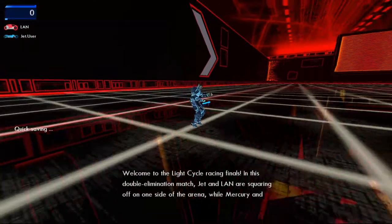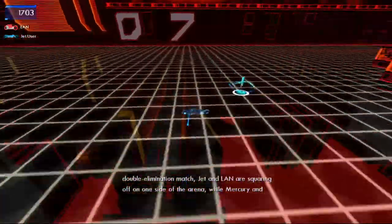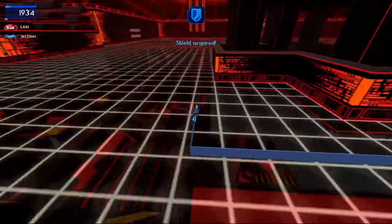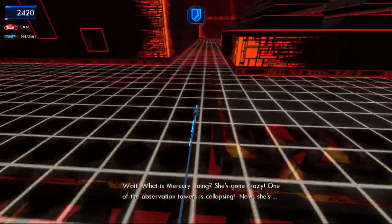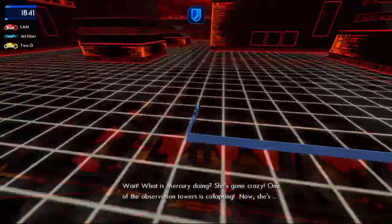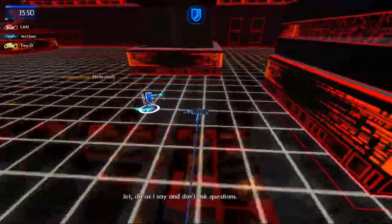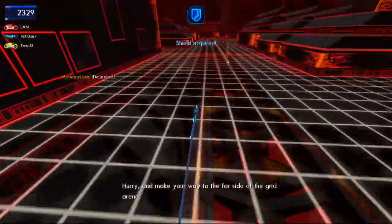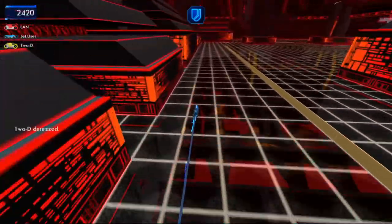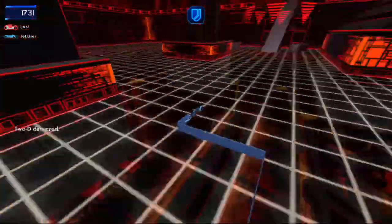Welcome to the light cycle racing finals. In this double elimination match, Jed and Land are squaring off on one side while Mercury and Junie are on the other. But then: what is Mercury doing? She's going crazy — one of the observation towers is collapsing. Mercury radios in: do as I say and don't ask questions. Hurry and make your way to the far side of the Grand Arena and escape using the ramps made of debris. See, I told you not to worry. Don't bother fighting these guys — it's a waste of time, just get out of here.